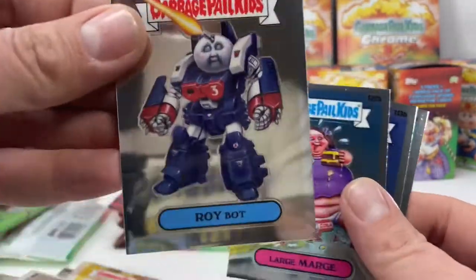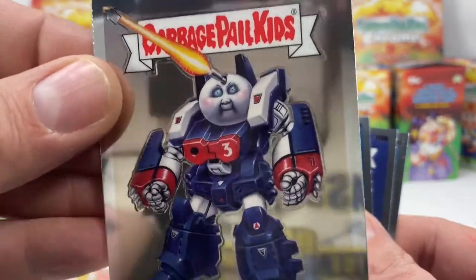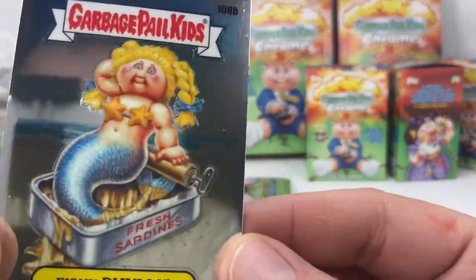Roy Bot — such a cool card, love the eyes, look at that. Definitely a Transformer-type takeoff. Large Marge, Liberty Libby, Fishy Phyllis.